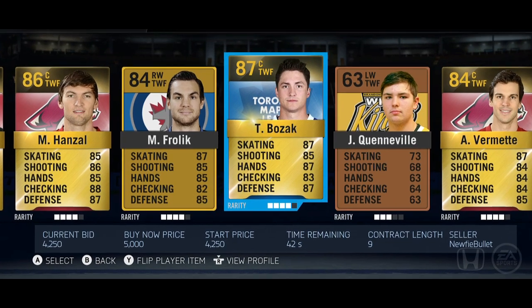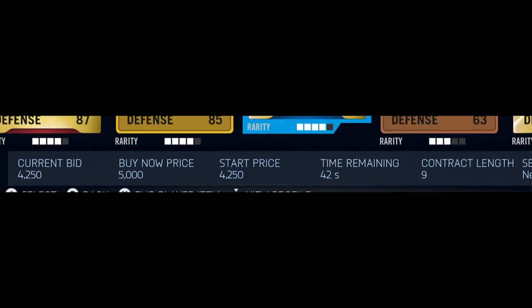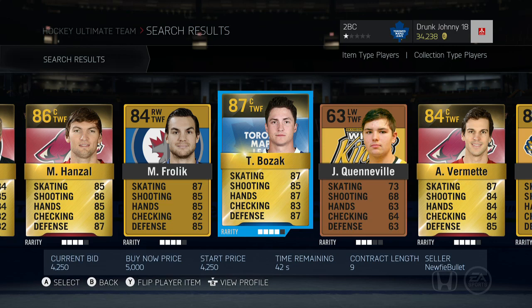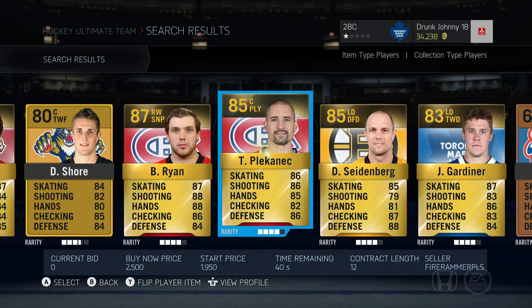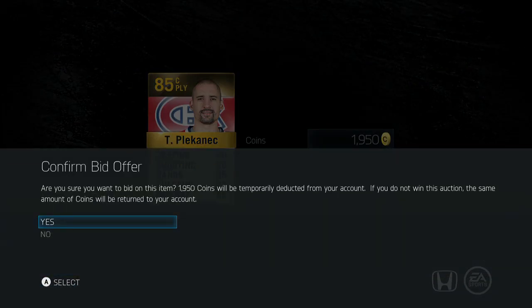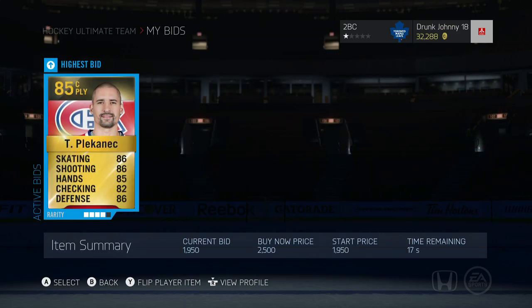When you're looking through the search results for a card to buy, be mindful of the information on the bottom. It will tell you the current bid, the buy now price, the starting price, the time remaining — which is most important — and the contract length. When you find a card that you want to buy, you can place a bid, or you can choose to buy now if that's an option. Once you've placed a bid, you can follow the card from the My Bids tab to make sure that you get it.